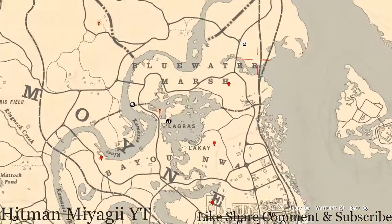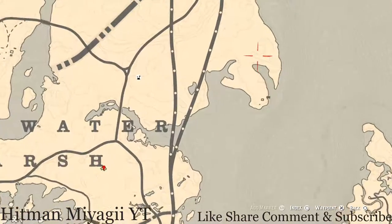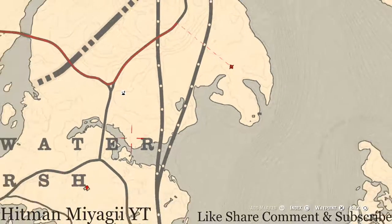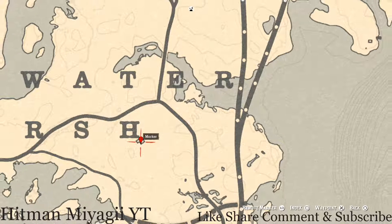We're going to start with one that I did not mark, right here at this location — you guys will get a fossil. This fossil is randomized; I cannot tell you what it is. Come over here with your metal detector to get a random fossil. At our first marker, you guys will get a random coin. Go underneath this stilt house with your metal detector and you will dig up a random coin.